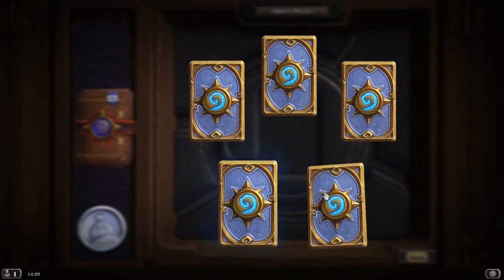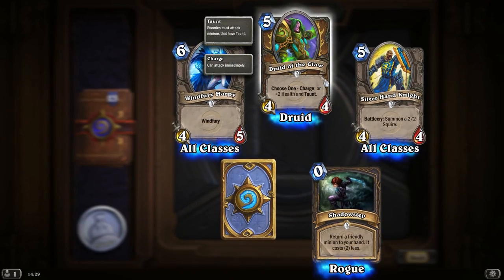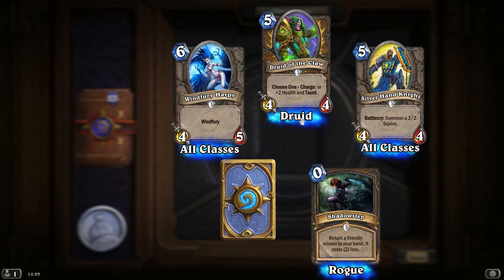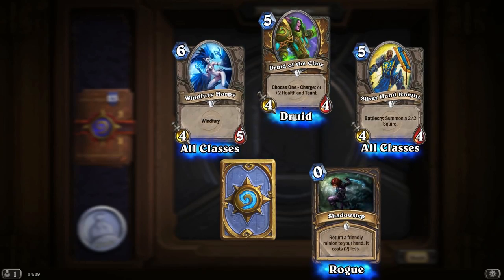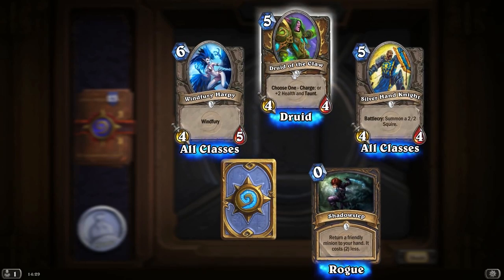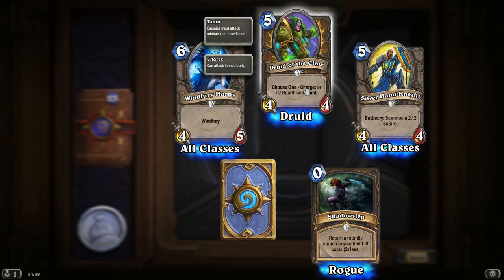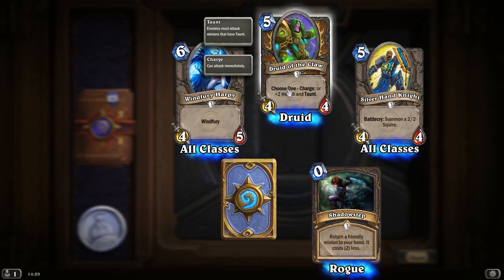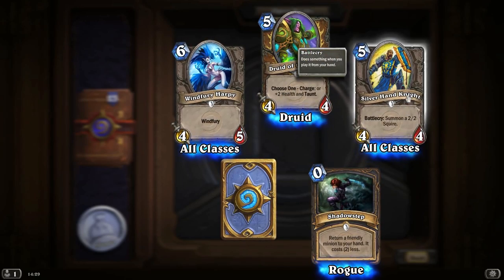Let's see what we've got here. Druid of the Claw — haven't seen that one. Choose one: Charge, or plus 2 health and Taunt. That's a pretty good card actually because it's very situational. You can bring him out if you're in trouble and give him Taunt and plus 2 health, or give him Charge if you just need to get a bit of damage in. Pretty good.